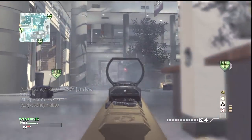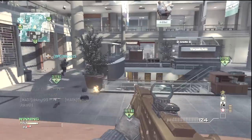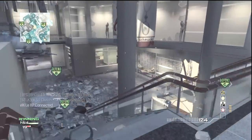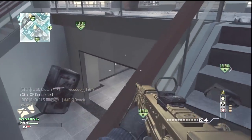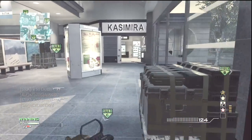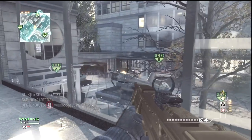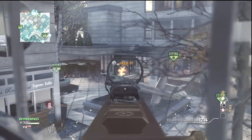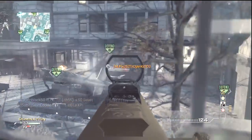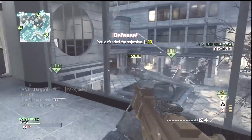For the gun class setup, I'm using the L86 with the red dot and grip. I was using the silencer for like all week and I could not get the MOAB with the silencer — red dot and silencer, I just couldn't. So I had to switch to this, and I switched to this today, Wednesday. The red dot and grip is pretty good.